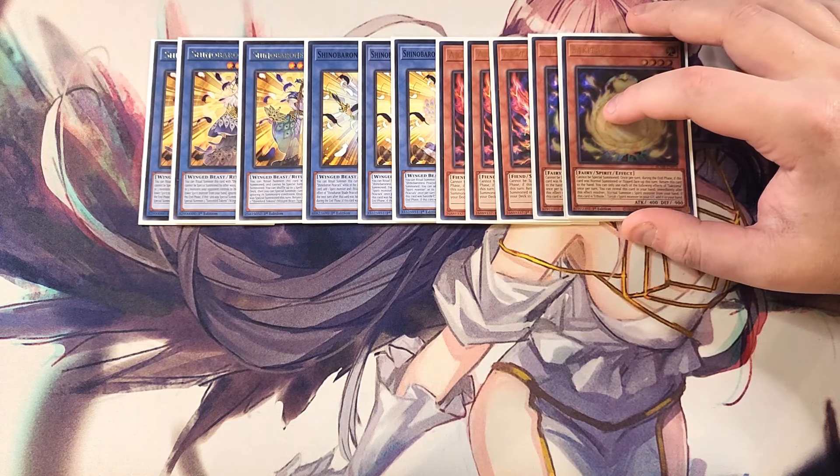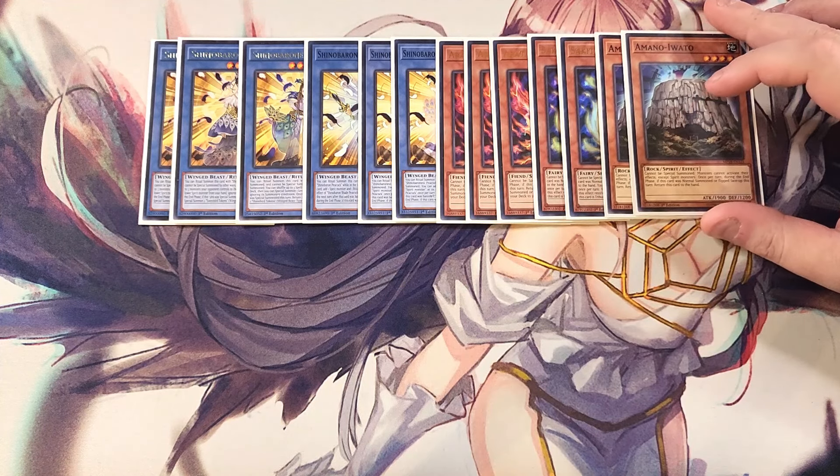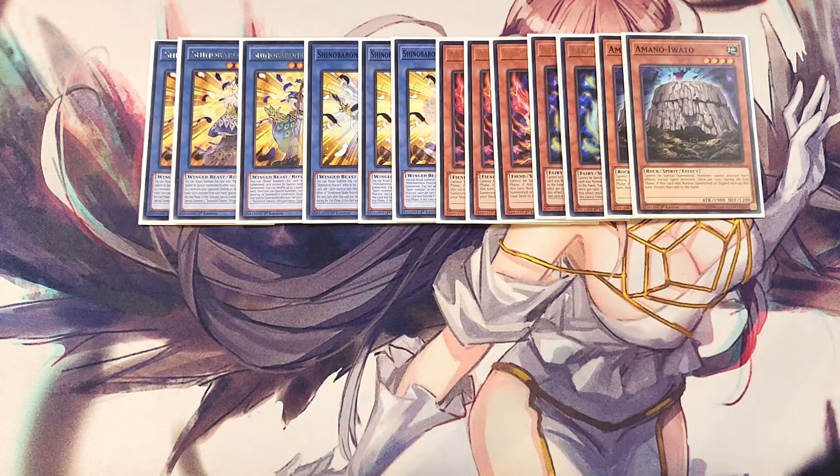We then play two copies of Sakitama. Sakitama is great as a two-of since it gives you an additional normal summon of a spirit monster. We then play two copies of Amano-Iwato. Amano-Iwato is just insane — it cannot be special summoned, and monsters cannot activate their effects except spirit monsters. This basically turns off every opponent's monster and lets us play freely, since our Shinobirds are actually spirit monsters.